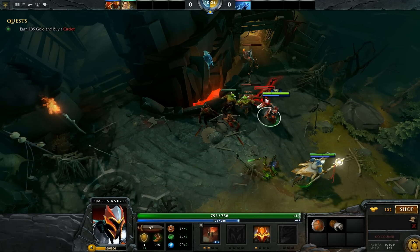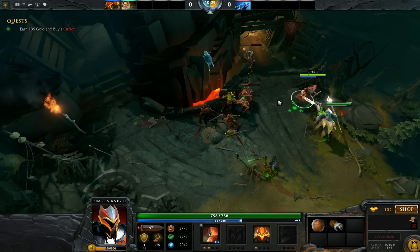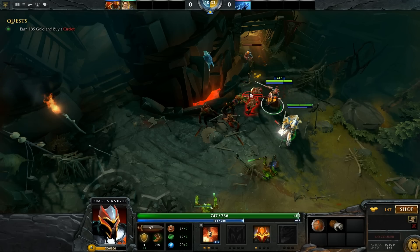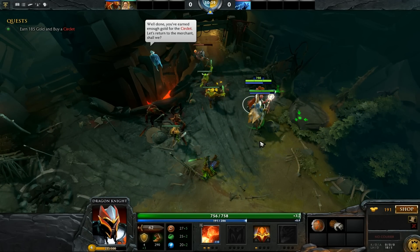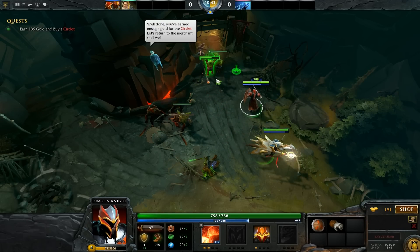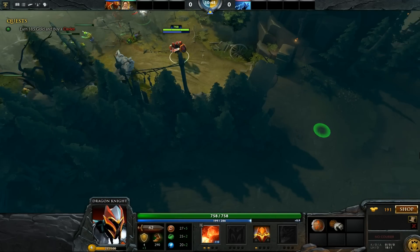All right guys, we're in the gold — oh, I really suck at last hitting, I just realized I was just talking and didn't pay attention. Let's get some gold quickly. Dragon to the front — hold on, you've earned enough gold for the Circlet, let's return to the merchant. Who calls the Dragon Knight? Let's go back to the merchant.